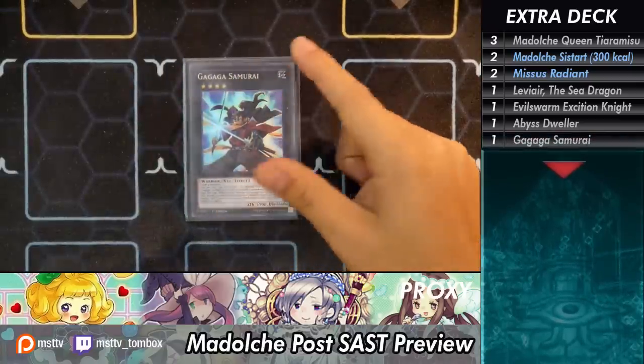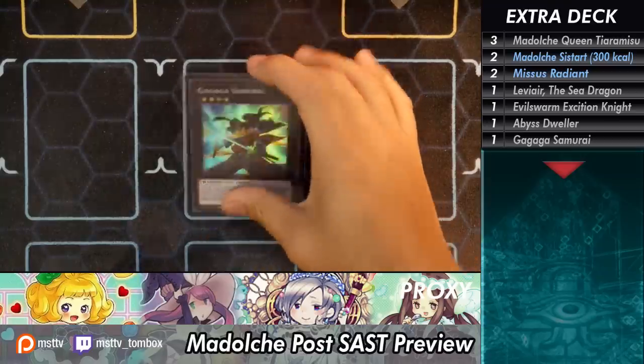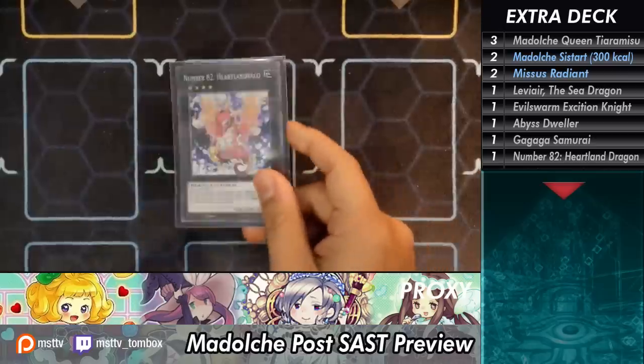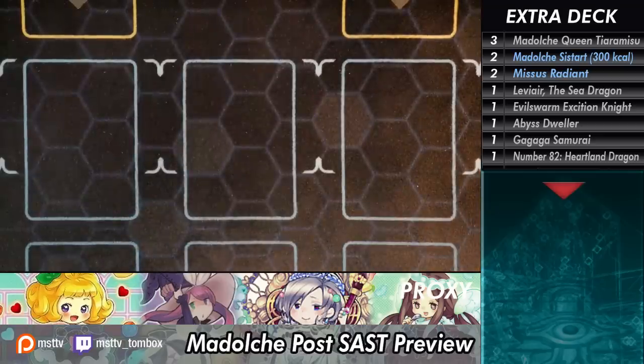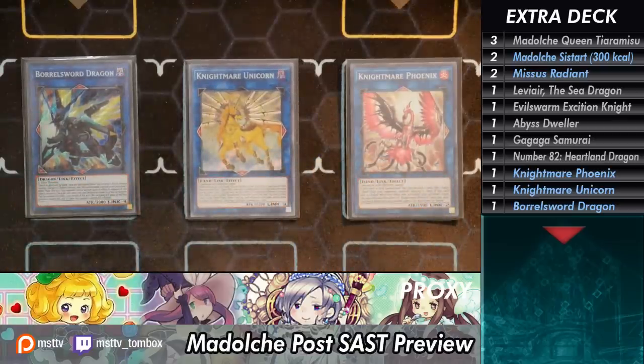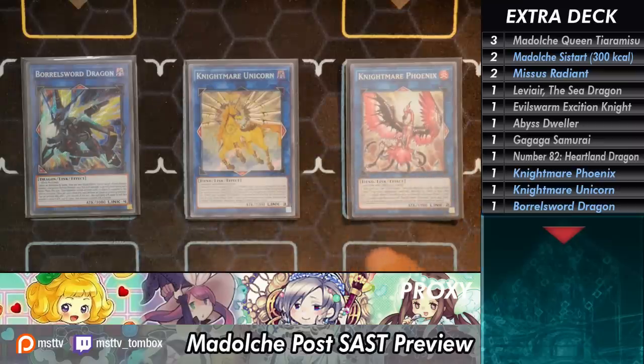Then we have Gagaga Samurai — just a fun card to push for a lot of damage, because it's Earth-based and Mrs. Radiant is also Earth, but you can also detach. Pushing this with Mrs. Radiant gets you a ton of damage — about 4800 worth. It kind of reminds me of good old Zoo days. I'm also playing one Heartland Draco because I need a direct attacker for when I need to go into time, and she's also Earth so it pairs well with Mrs. Radiant. As for the remaining Link utility — one Nightmare Phoenix, one Unicorn, one Borrelsword. You're very unlikely to go into these unless you locked your opponent on their own turn, say you activated Pudding Sensor on your opponent's turn when they tried to break your board and failed, the Ticket went off, you summon Pudding Sensor, and then you have a ton of materials. That would make up the entire extra deck.